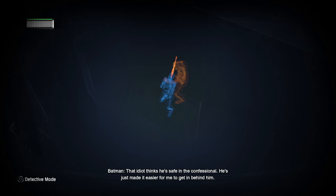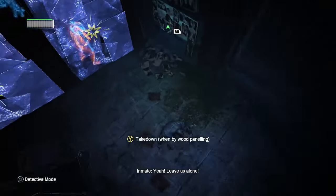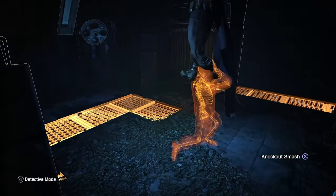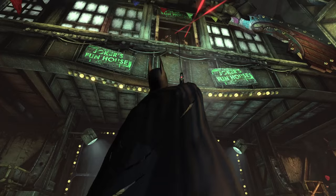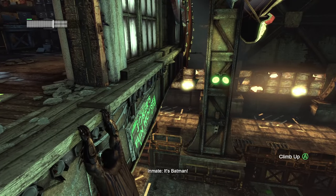The enemies take hostages that they will kill if we're seen, meaning we can't brute force it. Interestingly, all of the takedowns we learn here are new. Batman can now perform a takedown through thin walls, do silent takedowns from above, and sneak up behind two enemies for a double takedown. I felt that Arkham Asylum's stealth was underdeveloped, so even just seeing a greater variety of contextual moves here is appreciated.